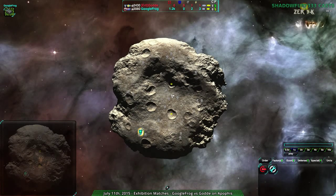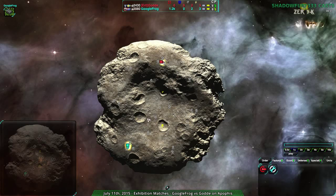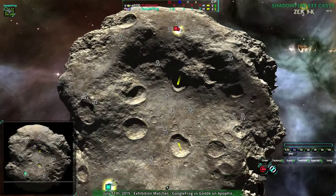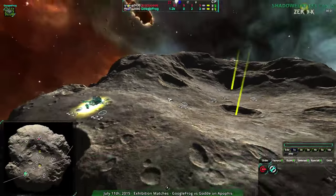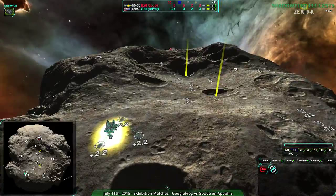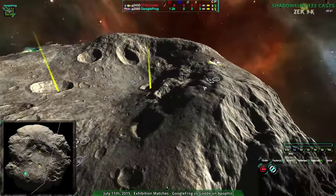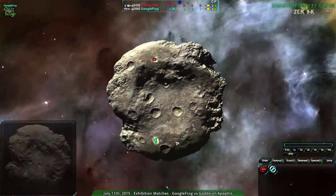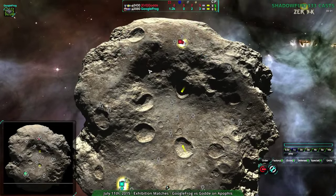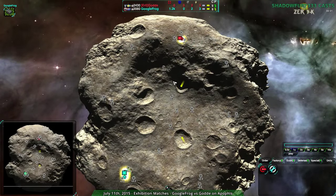The map itself is between Gorda and Googlefrog. It is on Apophis, which is a fairly hilly map. It's kind of hard to figure out exactly what it is because of the asteroid, but just ignore the fact that it looks like an asteroid — it's not actually curved, it is still flat. Very hilly, though. I'm not sure how balanced it is; it's not symmetric. Honestly, I haven't seen it played very often.